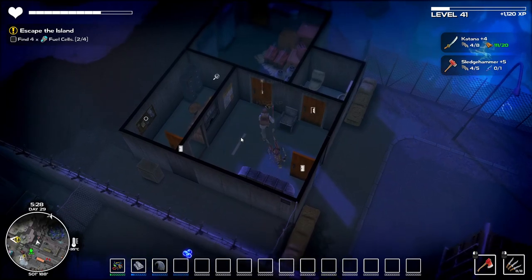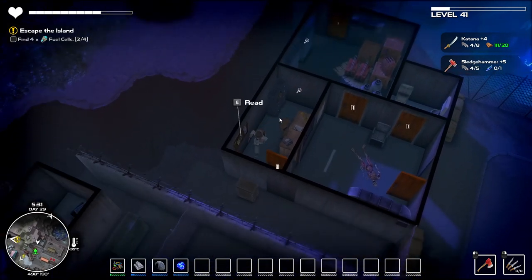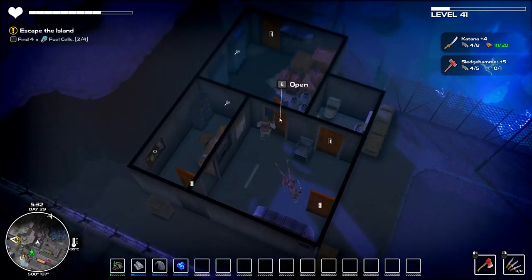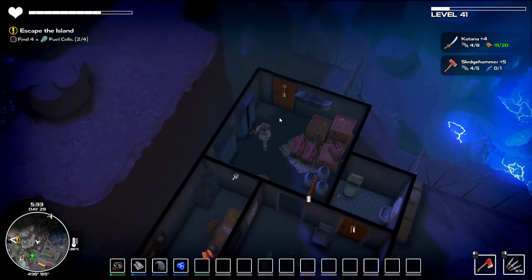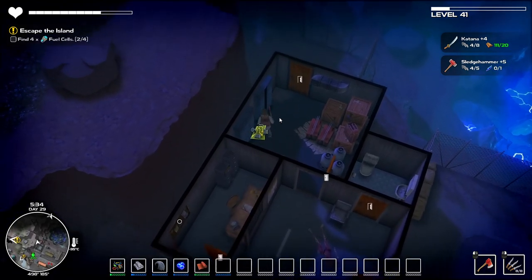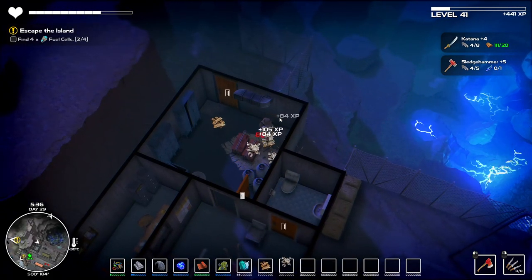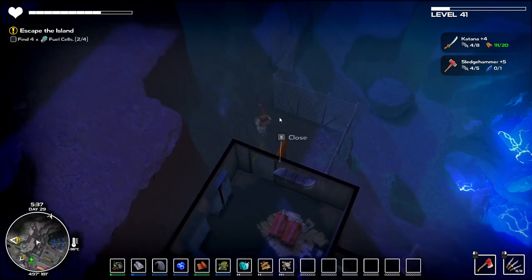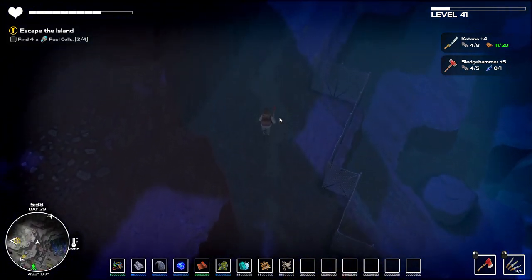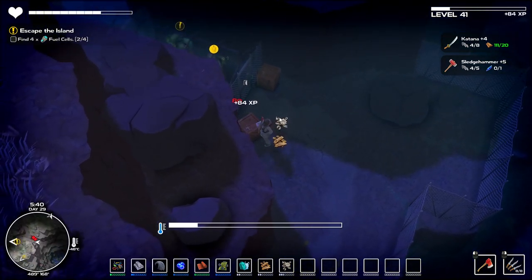Let's switch over to the axe because that does better damage. There we go, we killed you — took a few hits but never mind. Guard staff game night this Friday, bring your d20s — they're playing some Dungeons and Dragons by the sounds of it. Search that, take some circuit boards. The metal is more important than the wood right now. Coal — we may not be able to do this, I'm kind of worried.